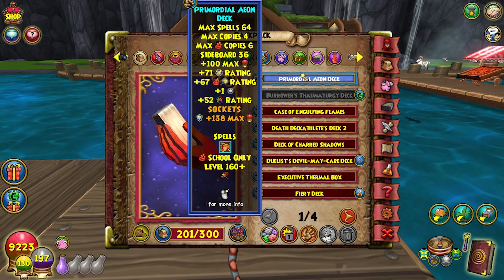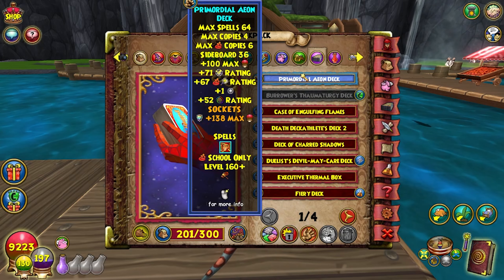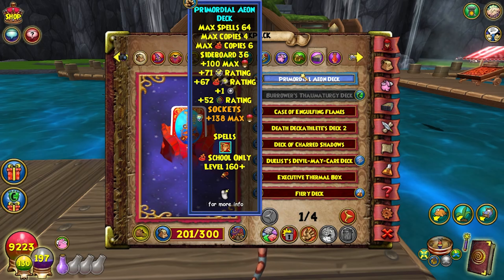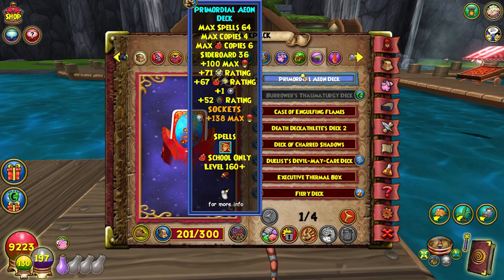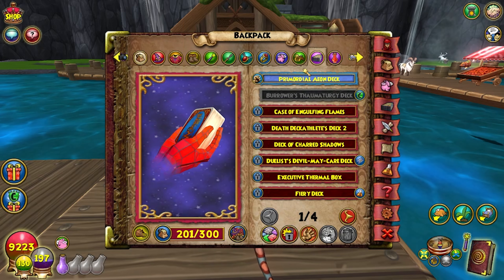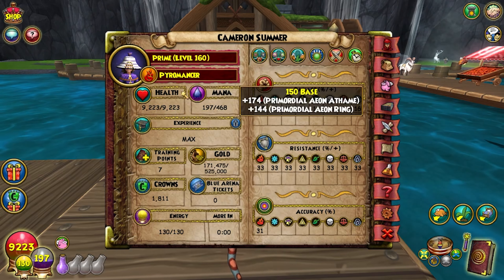Last but not least is the deck. You can run pretty much any deck here because you have perfect pips and accuracy. I chose to go Aeon because I get the extra health. You can go triangle if you want an extra blade, but I don't think it's needed with the amount of damage you have. You could also go the square slot if you want some stun resist or block.